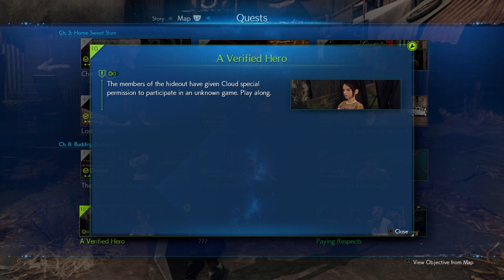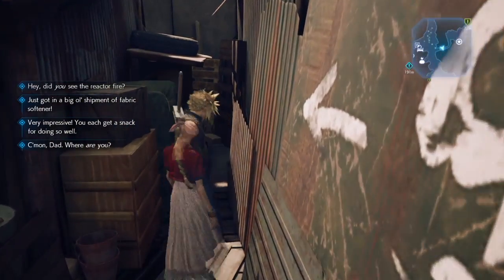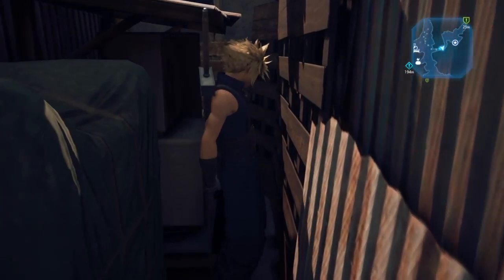It says the members of the hideout have given Cloud special permission to participate in an unknown game — play along. I would assume the only way to do that is to go to the hideout that we have access to and play their unknown game.